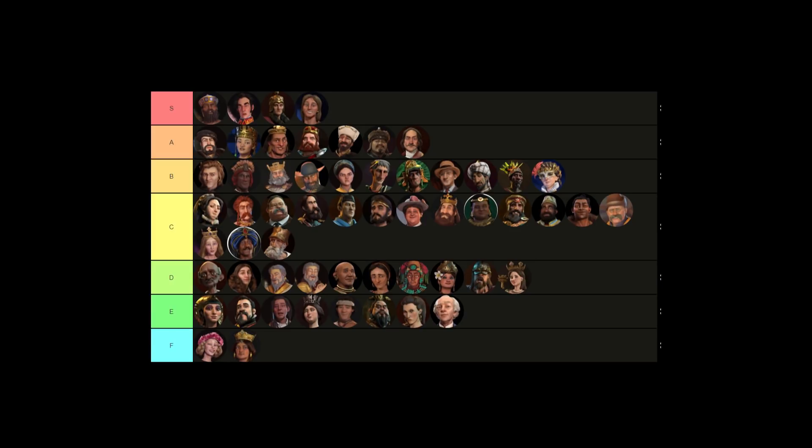Don't take this as an actual tier list. What I wanted to do is have all the Civs hover around the C and B tier. For example, Hungary in my opinion is an A tier Civ, but I feel their bonuses aren't anything too crazy, so I have them in B tier as a way to show I'm not going to be editing their bonuses. I want to nerf all the Civs in the S and A tier, and I want to buff all the Civs from F, E, and D tier.